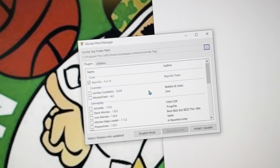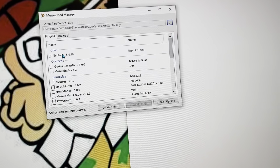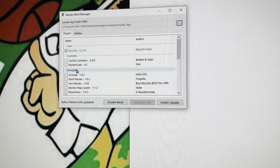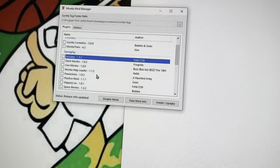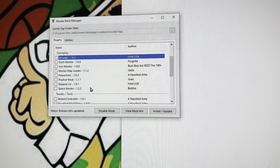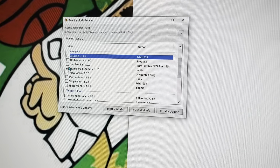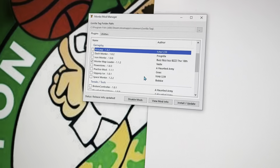Then this will pop up. Make sure BepInX is clicked and has a check on it, or it won't work. Then you can get any of these mods. I'm not sure if they all work or not — there's Space Monkey, Slippery, Practice Mod, Power Arms, Monkey Map Loader. Monkey Map Loader works, I know that. But the others might work too — I'm not sure.